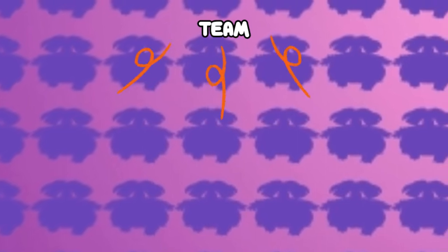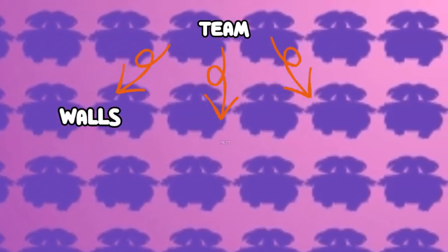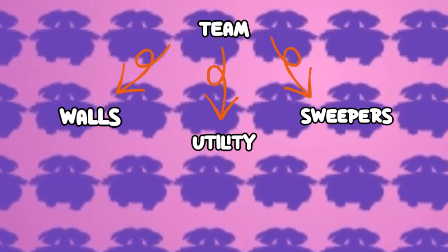So in a team, there are 3 main parts: walls, which are used for defensive purposes; utility Pokémon, which I'll explain later; and sweepers, whose main purpose is to wipe out the opposing team.